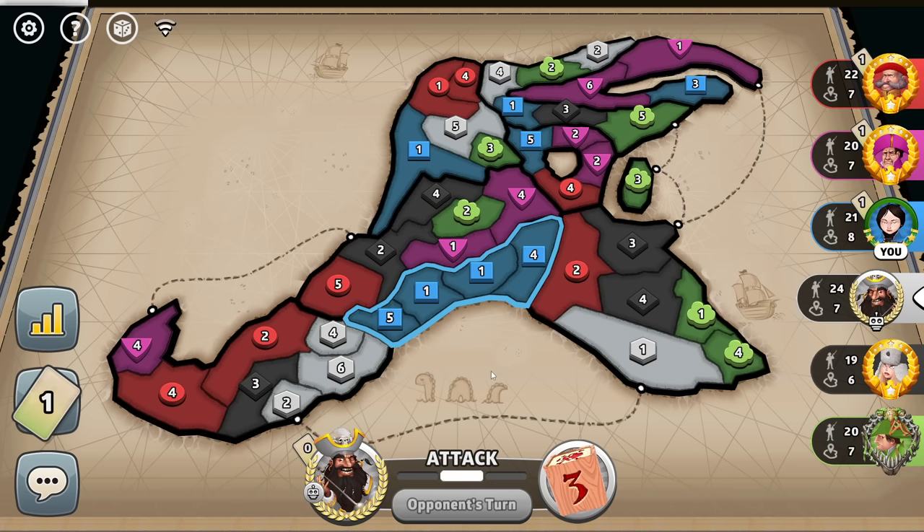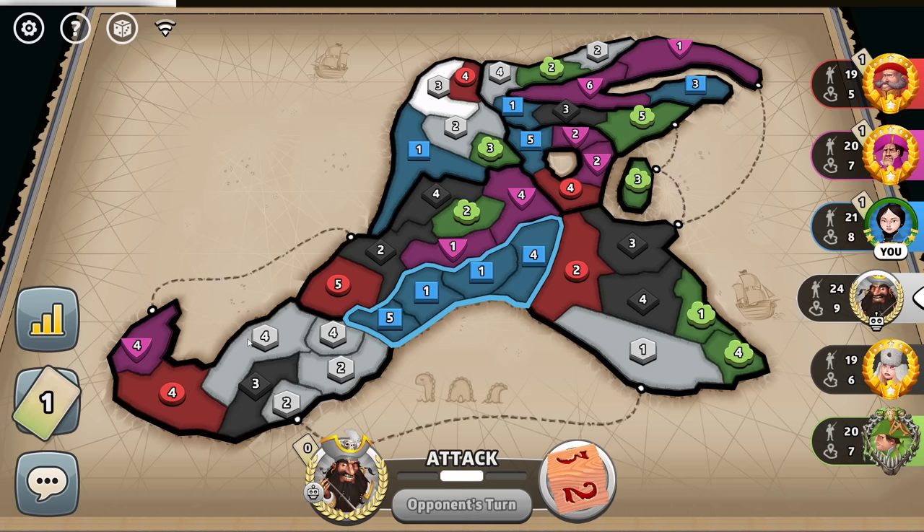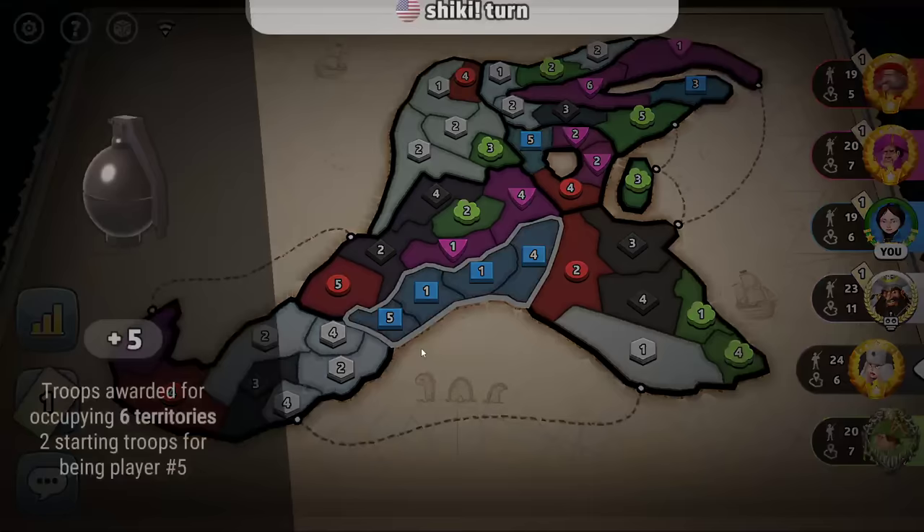The white player might be going down for this plus three — it's a lot of territories to grab. Seven territories to get only a plus three bonus. Once they hold it, that's a one, two, three, four, five point hold. That is a terrible bonus — a five point hold for only a plus three. My bonus is way better: a four point hold for a plus four. So that's a stinky bonus, you don't want that.